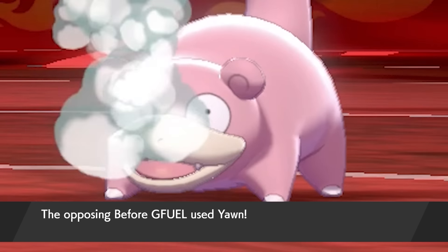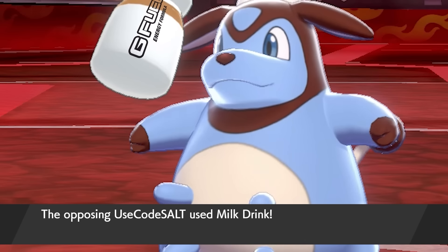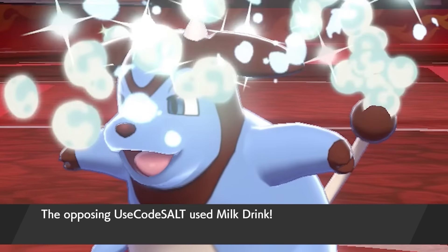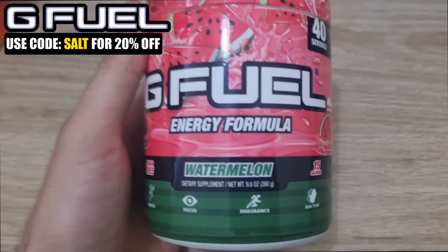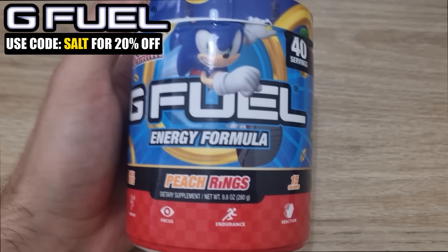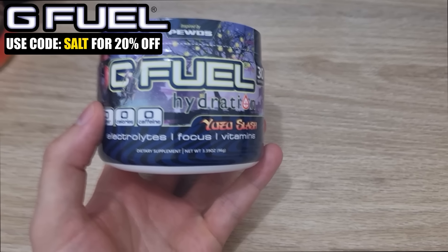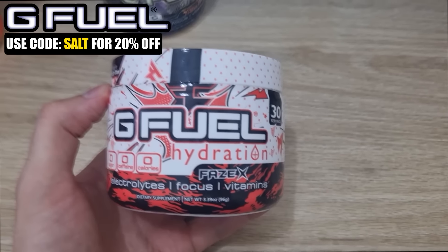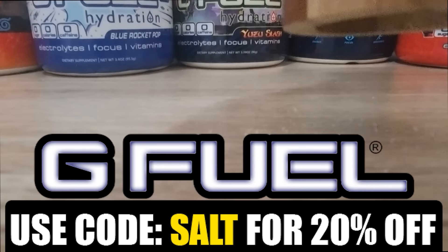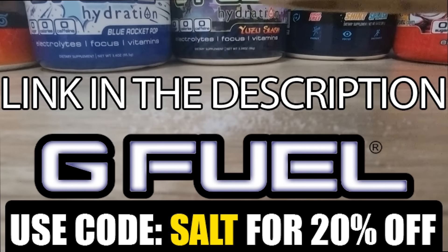Are you lacking a little bit of energy, do you need a little bit of a boost, or maybe you just want a tasty beverage? I got you covered. Introducing G-Fuel, a sugar-free formula with loads of different flavors to choose from that'll give you a boost. These are a couple of the flavors out of the many that I really really like. G-Fuel also has a non-caffeine line called Hydration, and these are absolute bangers containing a lot of electrolytes and vitamins. By using code SALT you can get 20% off your purchase right now, link in the description.